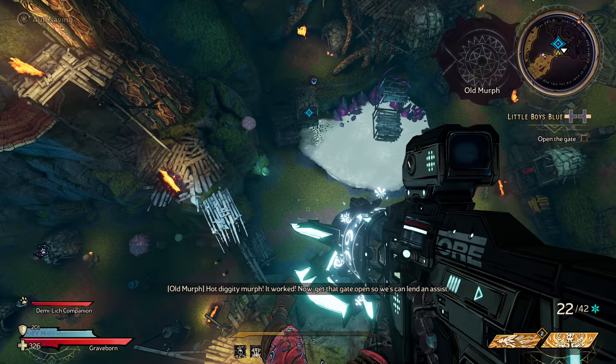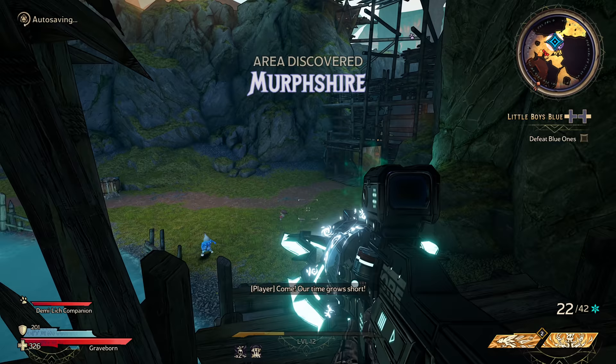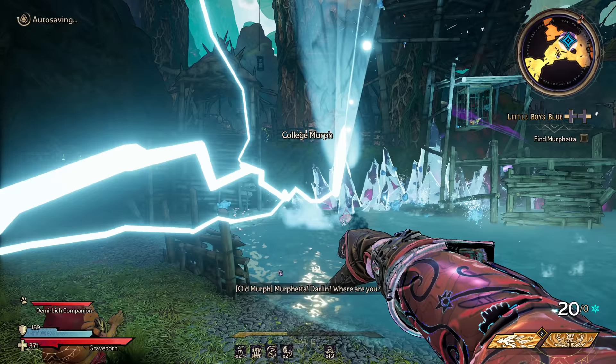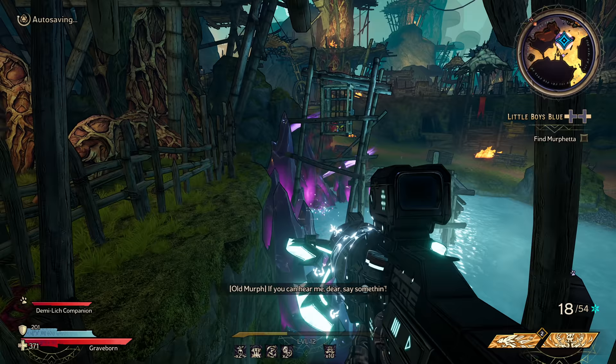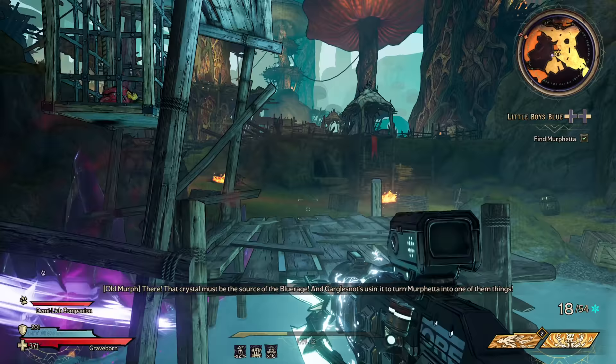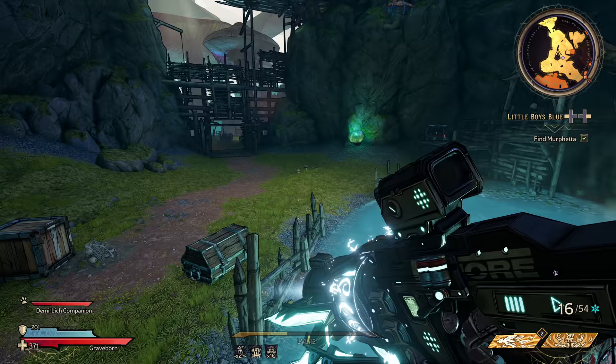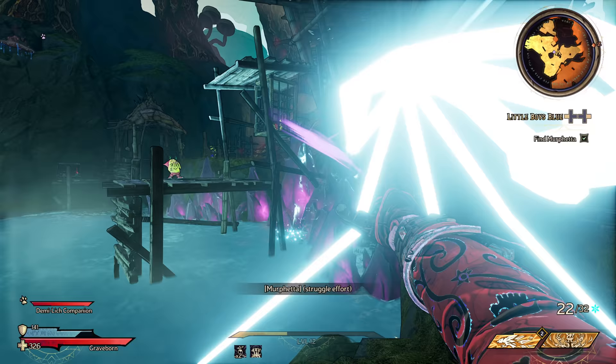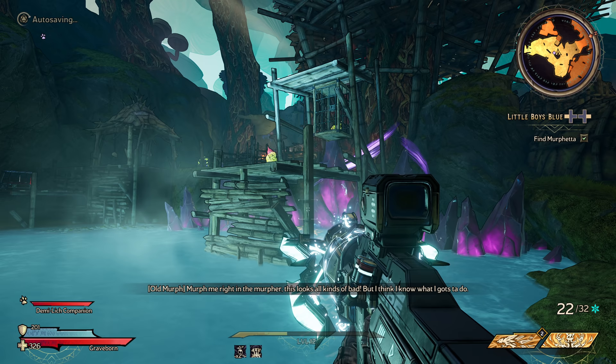Hot diggity Murph, it worked! Now get that gate open so we can lend an assist. It's like an actual trajectory thing. Come — time grows short. We've got to take back our homes and find my wife queen. Murpheta darling, where are you? That crystal must be the source of the Blue Rage, and Garble Snot's using it to turn Murpheta into one of them things. I'm gonna cleanse the crystal — keep them blue ones off of me.